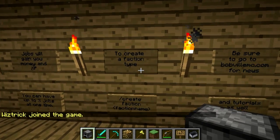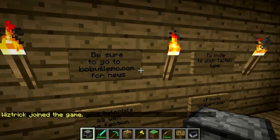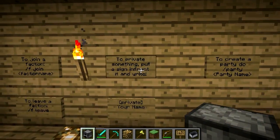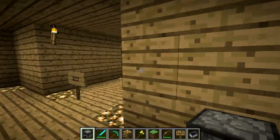You can't create a faction unless you're a VIP. You can go to the website and donate to become a VIP, or you can earn it by playing a lot. Everything in this game is free for the most part except for plots in Bobville, which I'll talk about in a second. And this is how to private your stuff so people can't steal them. Make sure you review those because it will help you tremendously.